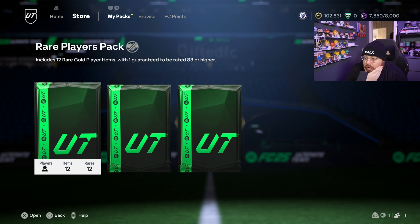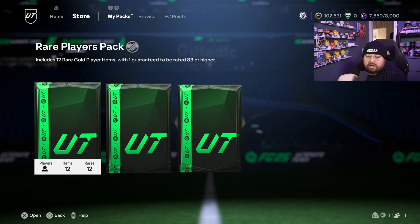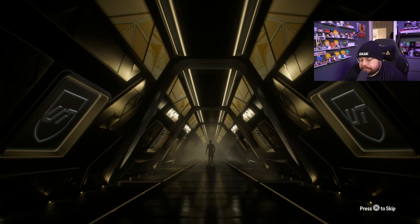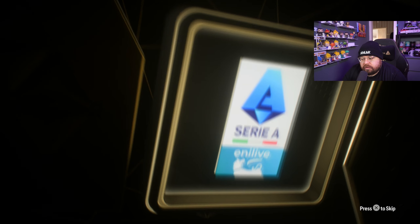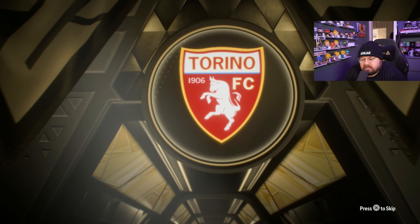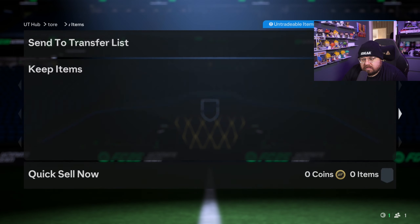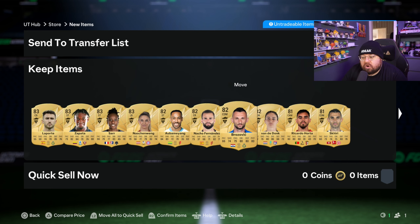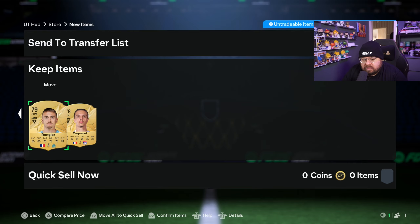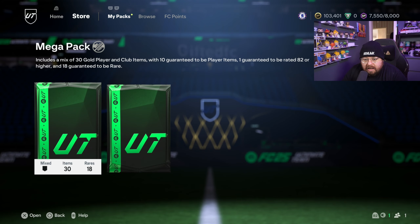Rare Players Pack - 12 gold rare players with one guaranteed 83 or higher. We pulled Zapata, 83-rated striker - not sure if Ecuador or Colombia. We've still yet to get a Liverpool player - I don't want to buy one, I want to pack one. That's my aim, to pack Liverpool players. Mega Pack next.